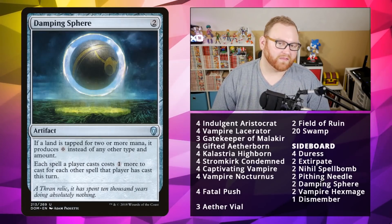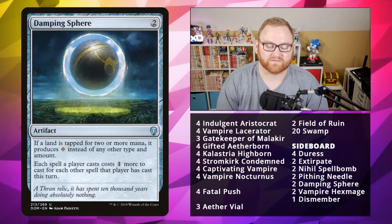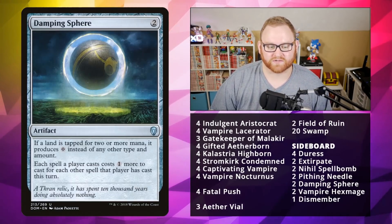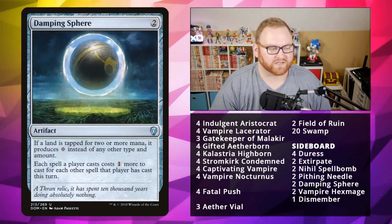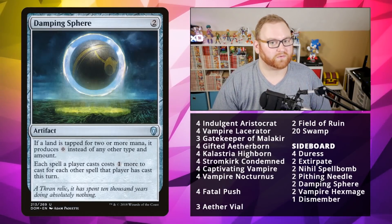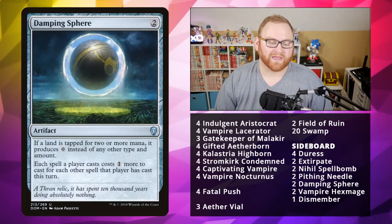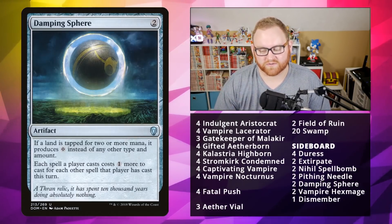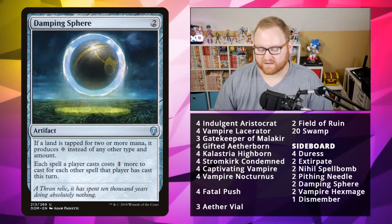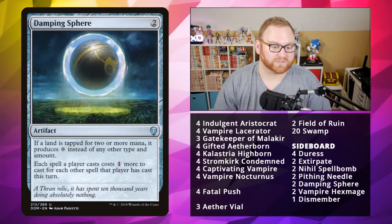Another card is Damping Sphere — here for the Tron matchup as well as Storm. A 2-mana artifact: if a land is tapped for two or more mana, it produces one colorless instead. Each spell a player casts costs one colorless more for each other spell that player has cast this turn. The first effect locks down Tron so they can't get seven mana. The second effect taxes Storm for casting lots of spells in one turn. Keep in mind, Damping Sphere also affects us, so factor that in.